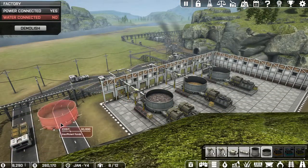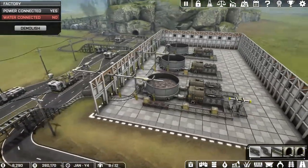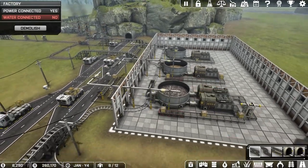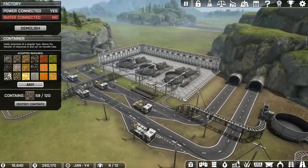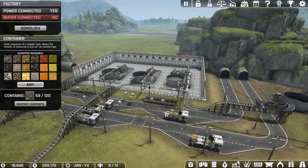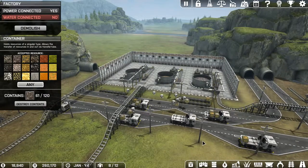Space when you hit it will actually give you whatever item you're highlighting to build with. Let's actually see how much iron we have in there — 60. All right, that's doing pretty good. Oh look at that, we actually have money!